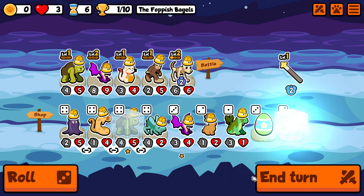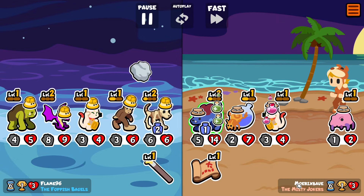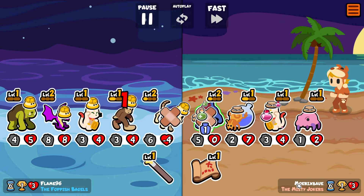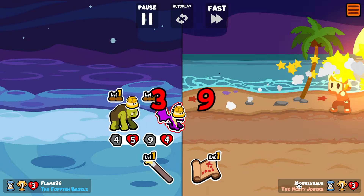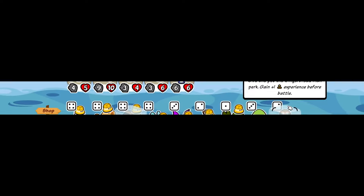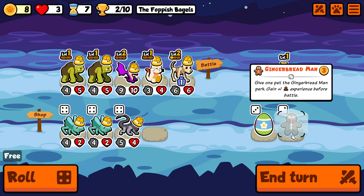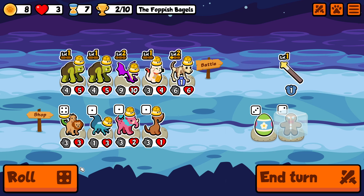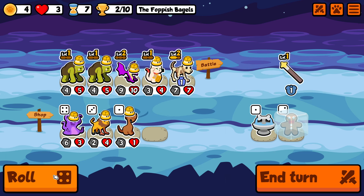In case you don't know, the cyclops gives +1 experience and +2 mana whenever you level up a pet. Mana isn't going to play a big role — just think of it as dealing damage equivalent to the mana amount whenever a unit faints. But the experience the cyclops gives is going to come in clutch, getting us multiple level-ups and multiple tier 6 units because of the wyvern.